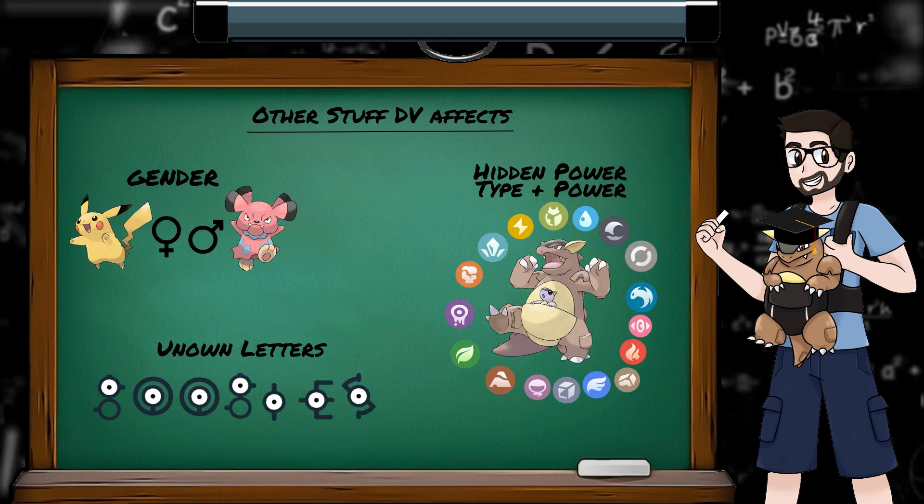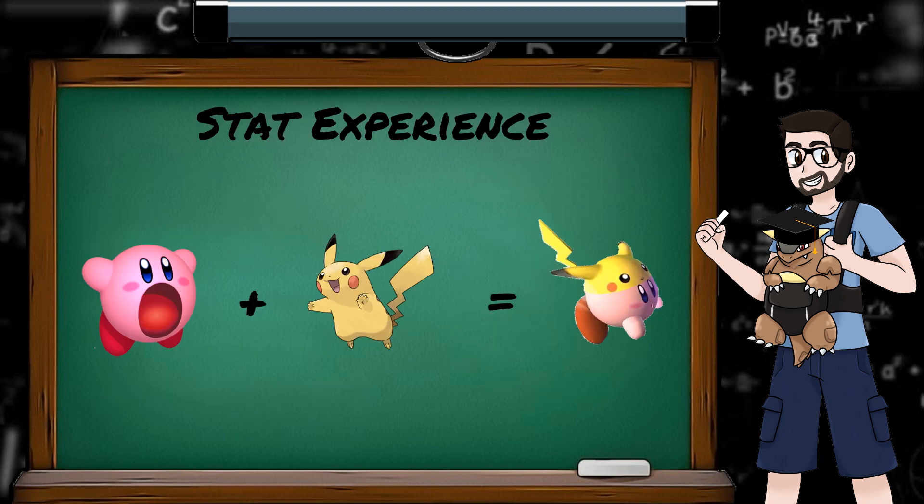They also determine a bunch of other stuff, but I'll cover them another time. The last unknown from the stat equation is stat experience. Again, it's a variable that's hidden from the player, so we'll be using PK Hex to have a look.